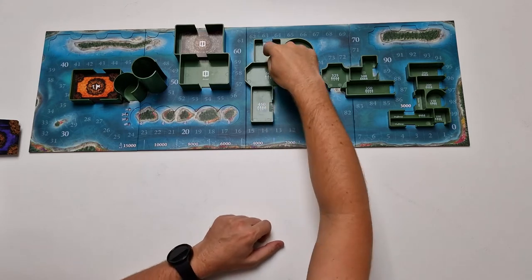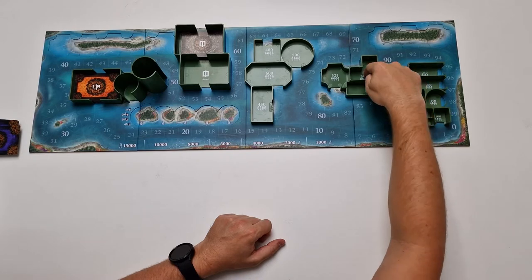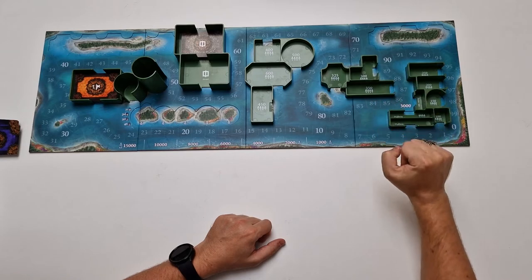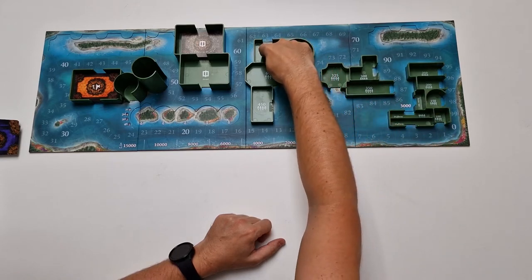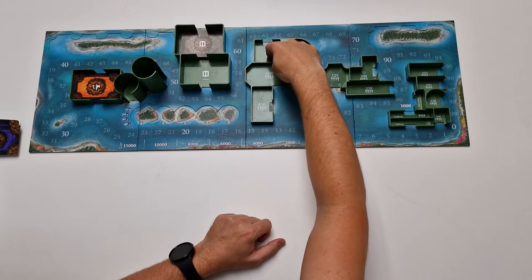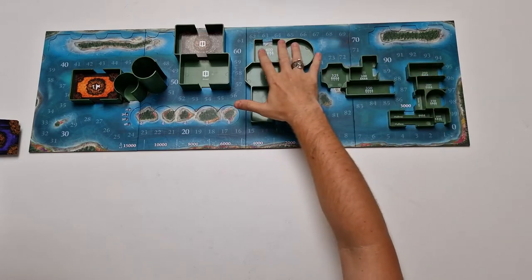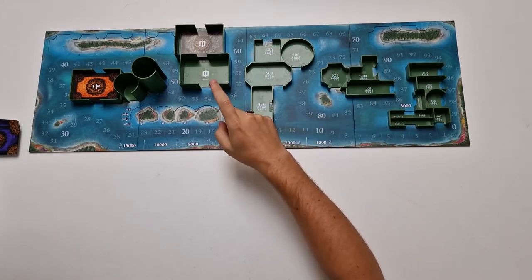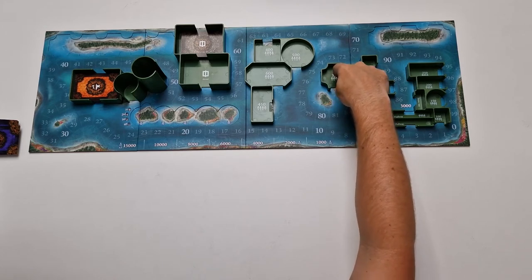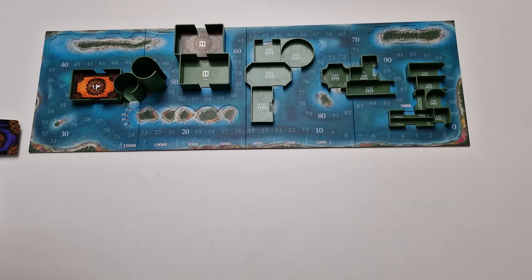Next we have the rooms that we need to place into those indentations here, and for every pocket you've got the numbers printed here per player count. So if you are playing with two players you need four rooms with size 400. If you are playing with five players there will be seven rooms here. If you are playing without the tower expansion don't fill in the 325s. If you are playing with the tower expansion also put those here.